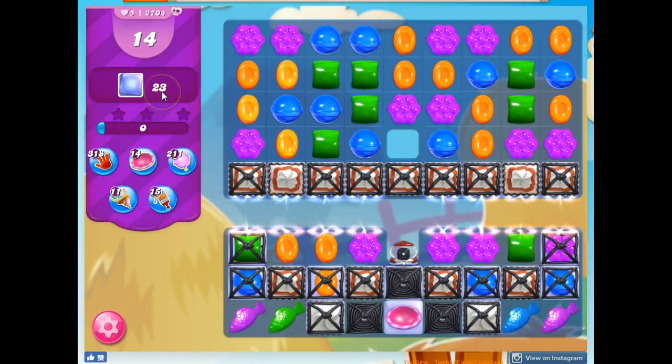We have 14 moves only to clear out 23 jelly, and some of it's trapped under thick frosting, licorice-locked frosting, licorice-locked licorice. In this isolated area we've got some helpers on the board, but we have to be able to access them.